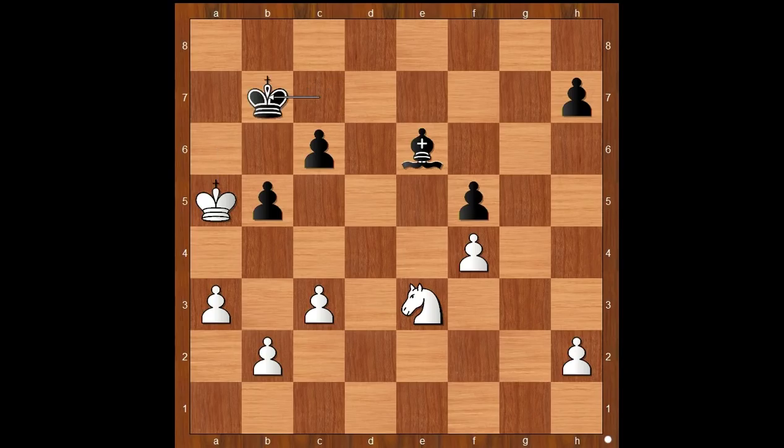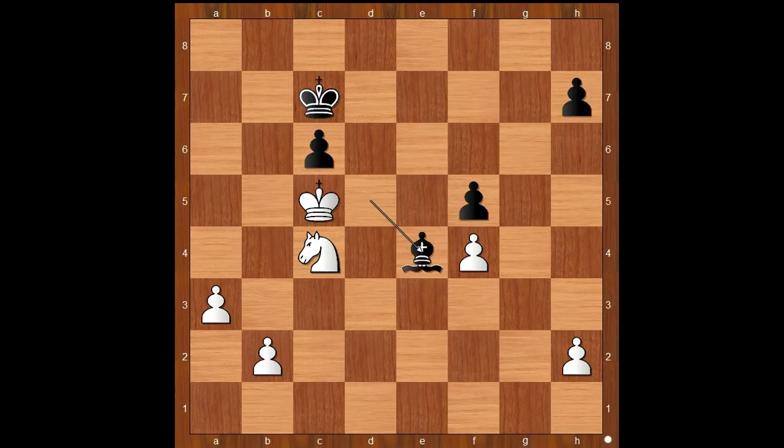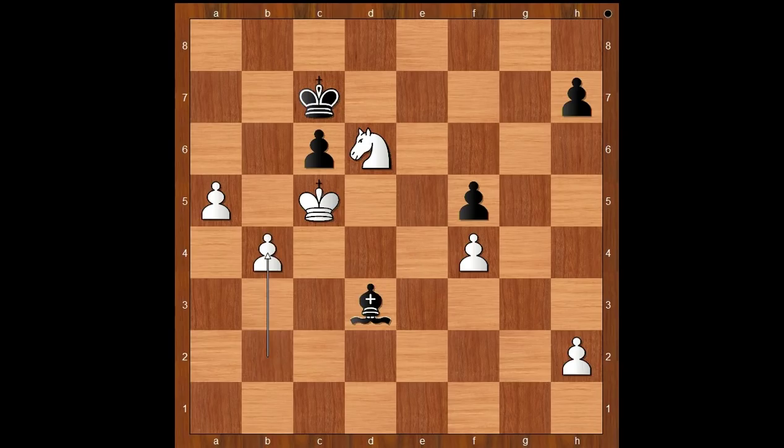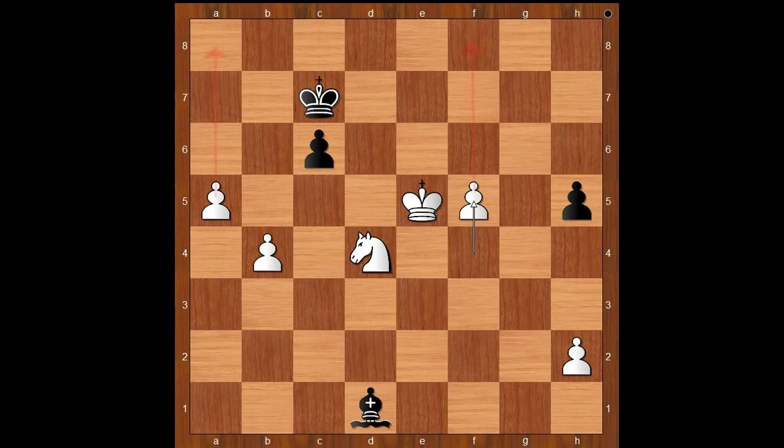One line goes like this: king to b7, and one of the ways to win is to play c4. b takes on c4 — bishop takes on c4 is not better. King to b4, king to c7, knight takes on c4, bishop takes on c4, king takes on c4, and white is easily winning. It's better for black not to take the knight: bishop to d5, king to c5, bishop to e4, a4, bishop to c2, a5, bishop to e4, b4, knight to d6 attacking the bishop, bishop to d3, b4, h6, king to d4 saving the bishop, king to e5, bishop to c2, knight takes on f5, h5, knight to d4, bishop to d1, f5. And I guess we can stop here.